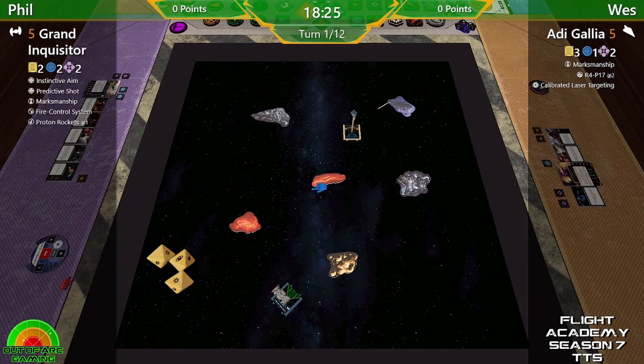I love the Delta-7s and I need to get them back out on the board at some point. This is going to be quite an interesting matchup because Adi Gallia and the Grand Inquisitor have very similar abilities and very similar stat lines — both got two force, both got four health, and the dials aren't too dissimilar. It's going to come down to positioning. Both want the bullseye for different reasons; both have Marksmanship. Wes has Calibrated Laser Targeting which he wants to use — those Proton Rockets could be absolutely brutal.